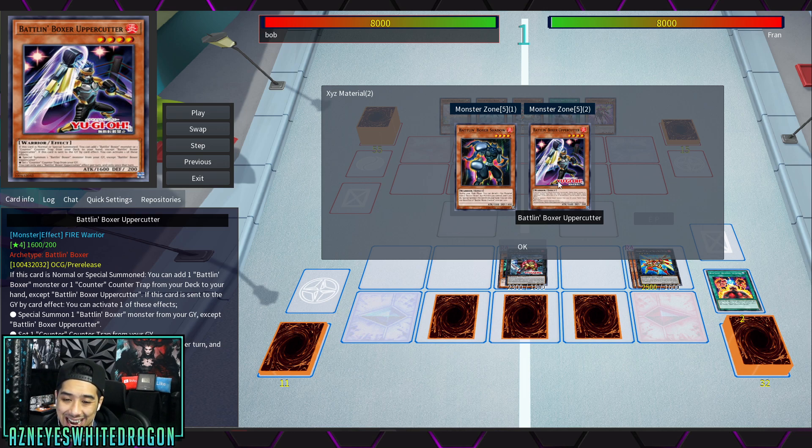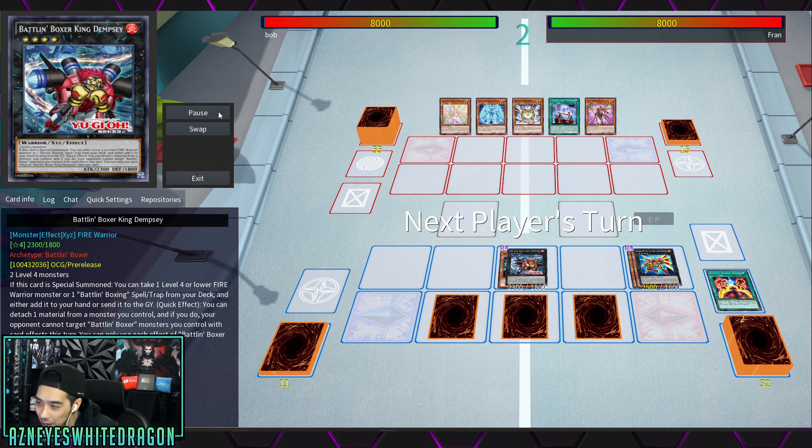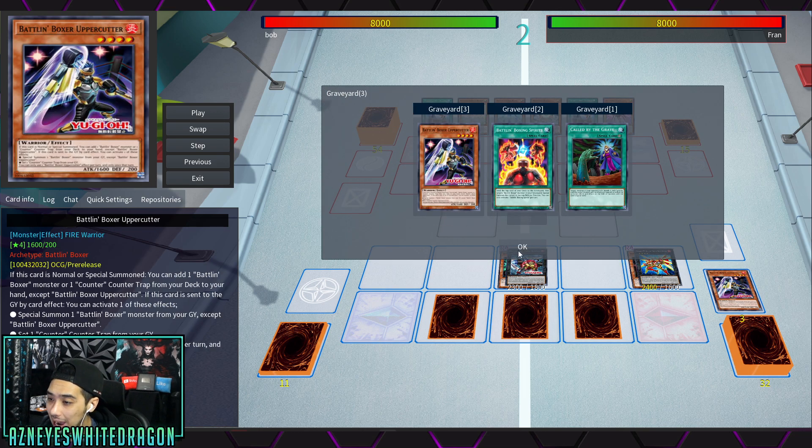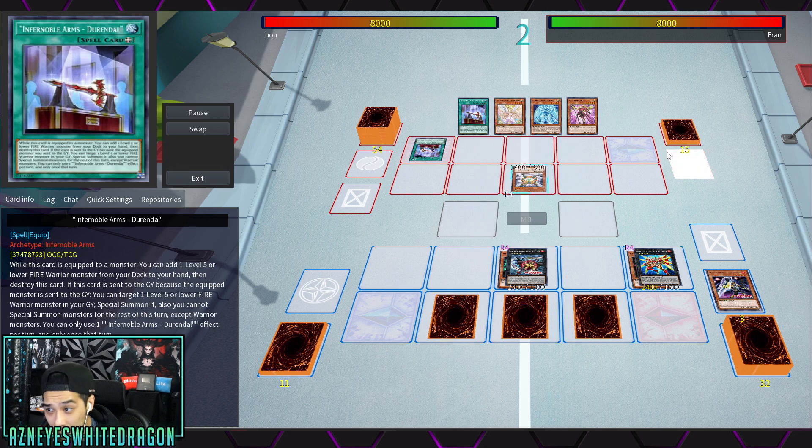We're also seeing another new card: Battling Boxer Upper Cutter. When it's normal or special summoned, you add a Battling Boxer monster or a counter trap card from your deck to your hand, except itself. If this card is sent to the graveyard by an effect, you either special summon a Battling Boxer from your graveyard or set a counter trap from your graveyard — letting you recycle what you already added. Dempsey has a bonus effect too: you detach a material and your opponent can't target Battling Boxer monsters with card effects this turn.